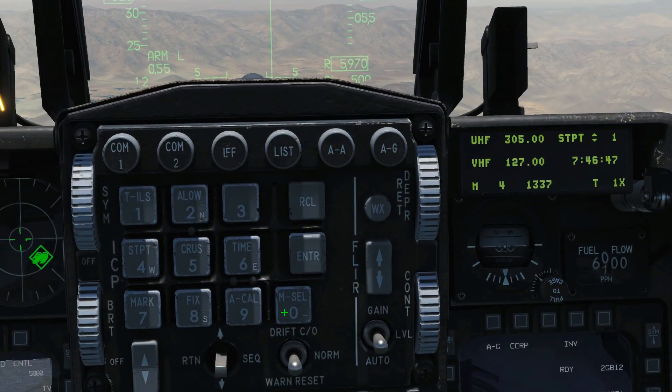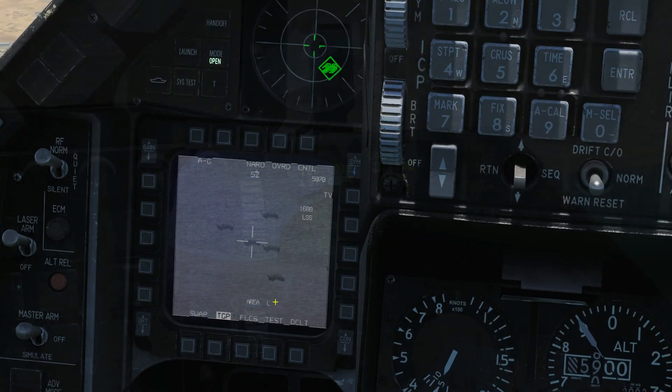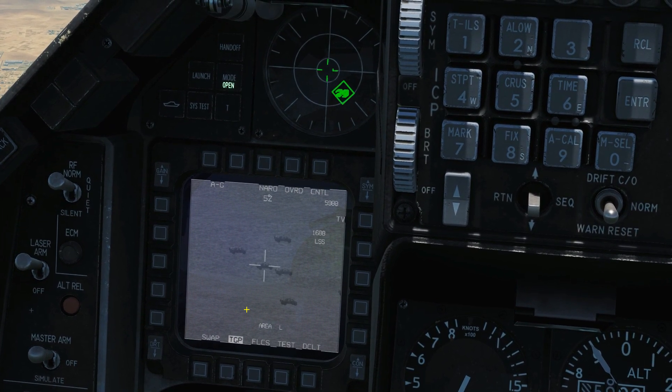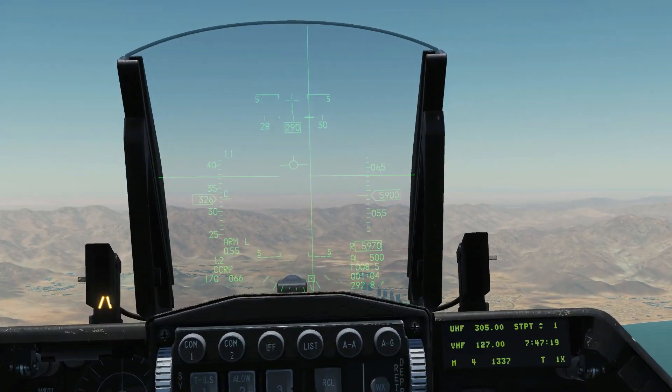If we wanted to change the PRF, we would go to List 05 and we could change it there. We can drop a GBU on an area track or a point track, but we want a point track in case the hostile is going to move. So TMS up, and we've now got a point track on the hostile. That's us all set up and ready to go — nice and easy.